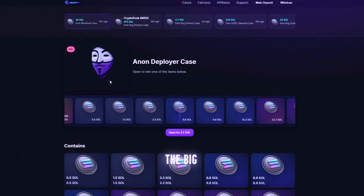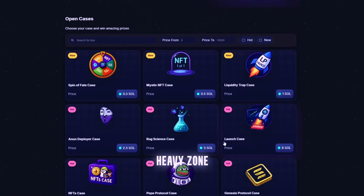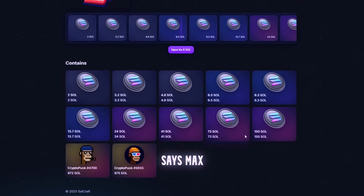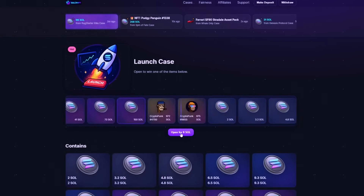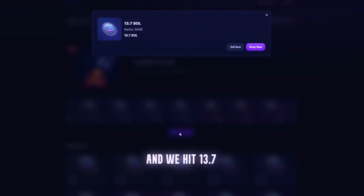Let's test the big boy now. Drop three: Launch Vault, 8 SOL. All right, heavy zone — this one's for the real ones. Entry is 8 SOL and it says max drop is 150 SOL. One of the NFTs here is valued over 900 SOL — insane if it actually drops. Let's click, loading — and we hit 13.7 SOL! No fucking way. From 8 to 13.7 — that's a clean outcome.